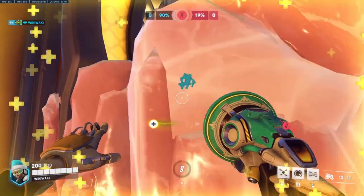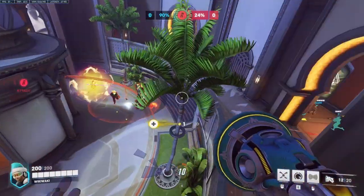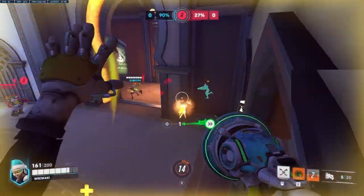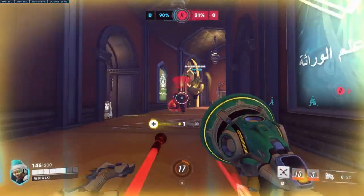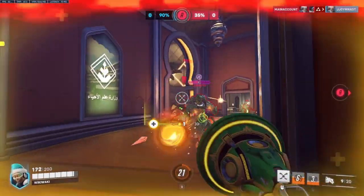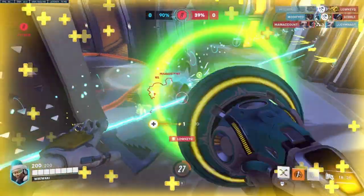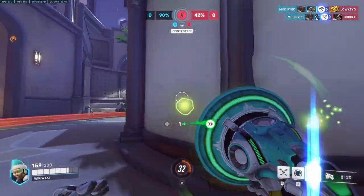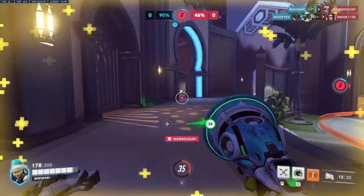Lucio and Ana offer a strong and flexible duo that can work well with most comp archetypes. Lucio's speed boost on Orisa, Winston, or Reinhardt helps them close much-needed distance while Ana is able to pocket her tank for strong engagements. Lucio is also able to peel fairly well for Ana given his CC, and both characters' ultimates allow for strong combo rotations, such as a nanoblade followed by a sound barrier in response to the enemy's counter-ultimates. Overall, Lucio and Ana offer a strong, aggressive duo that can dive and rush the backline and works with most team builds in the game.